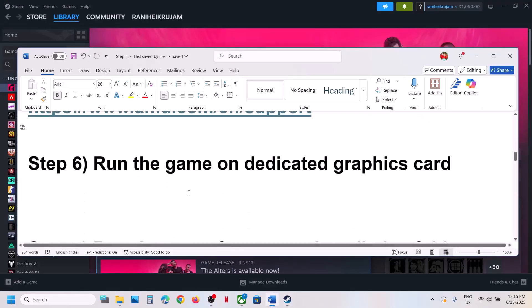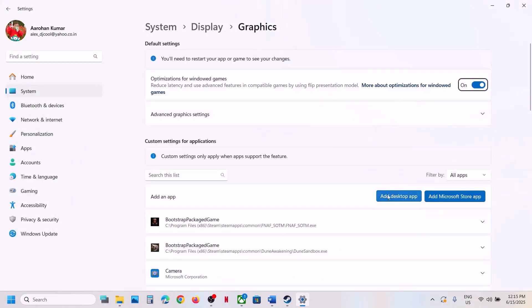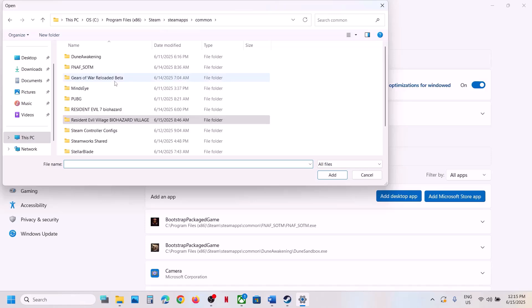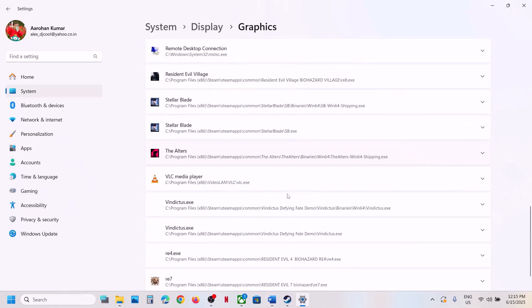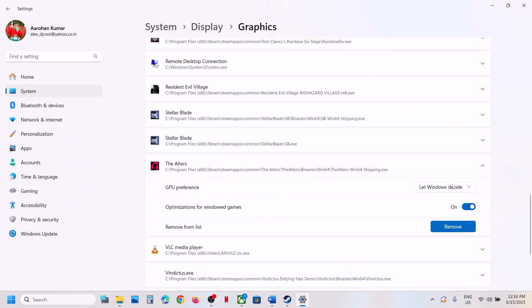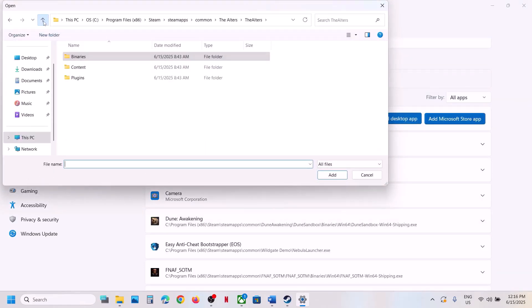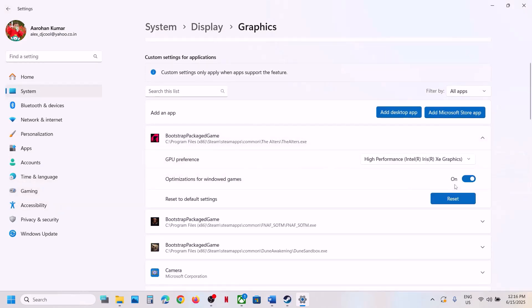The next step is to run the game on the dedicated graphics card. Type 'Graphics Settings' in the Windows search box, click Graphics Settings, click Add Desktop App, go to the game installation folder, open the Alters folder, Binaries, Win64, select the exe file and click Add. Once added, click on the game, set GPU preference to High Performance. You can also add the first exe file the same way and set it to High Performance, then launch the game.